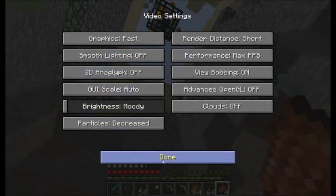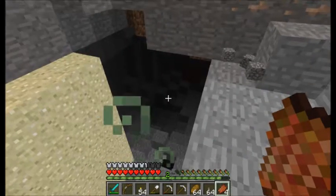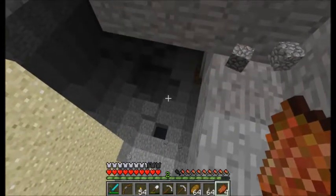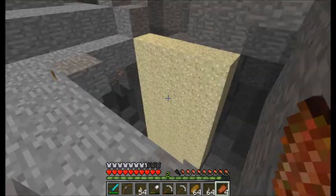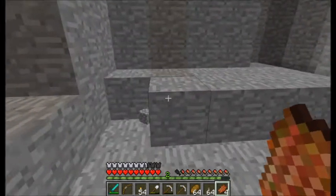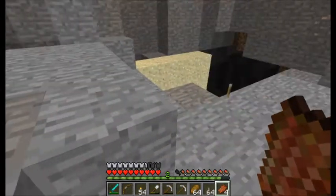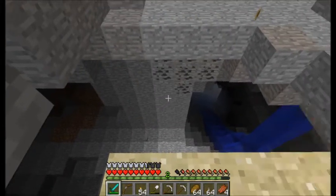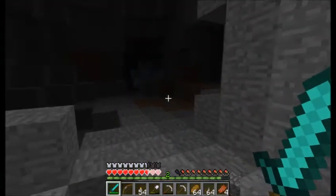Make sure my settings are right. Once we're down to the bottom, we're going to finish it. We'll build a little shaft up so that we can finish up these holes. We'll wait for them to spawn and then just come down here and kill them. We're going to jump down there — that hole is where I fell from.